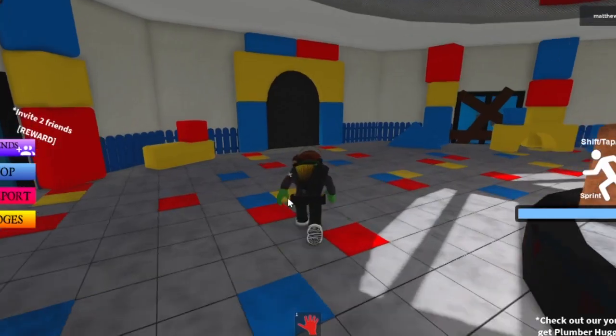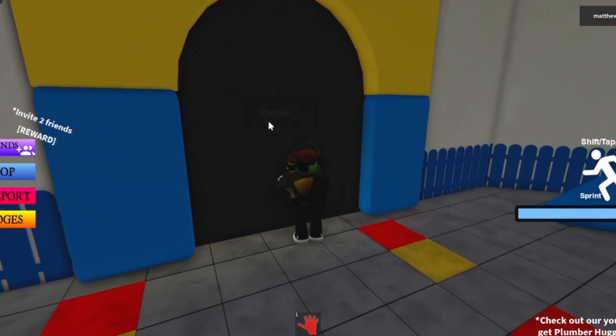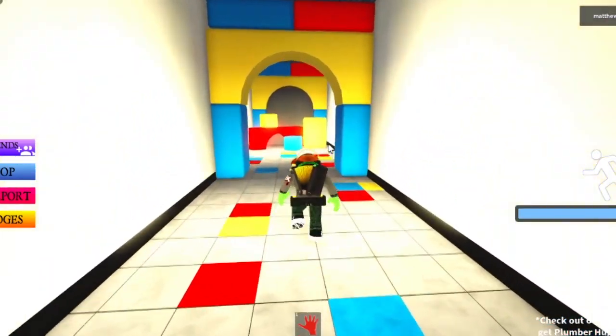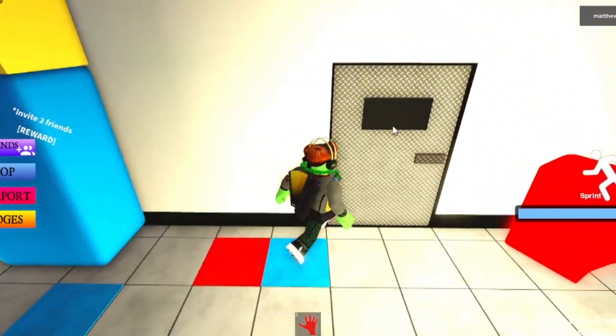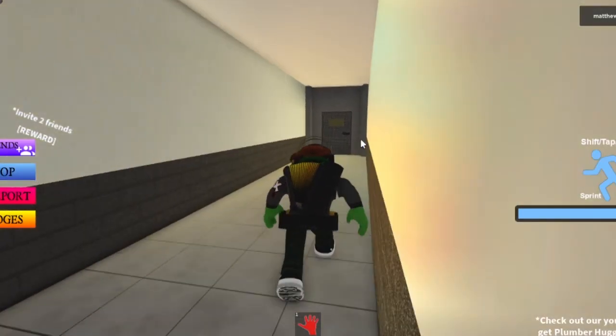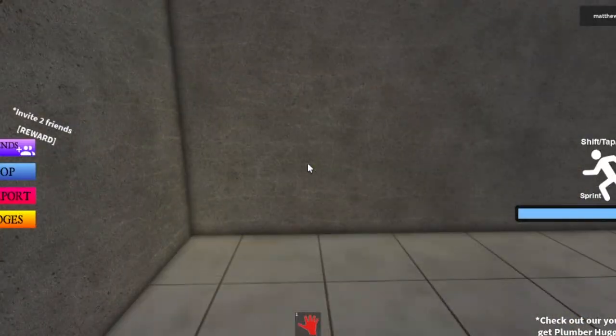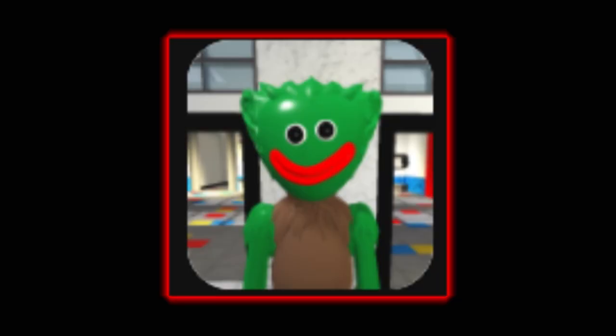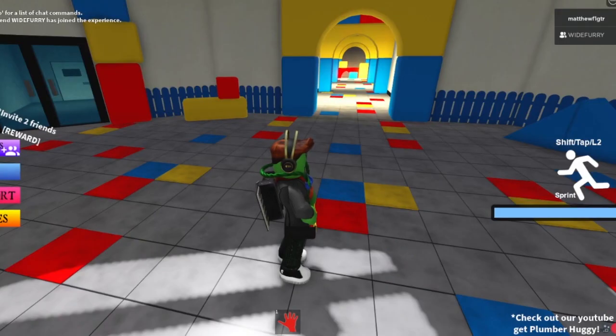This is how to get the Freddy Fuzzbear one. First you want to go to where we had to get nightmare, but then go left instead of right. Go down this hallway and up here is his tie — it's above the door. Freddy huggy!